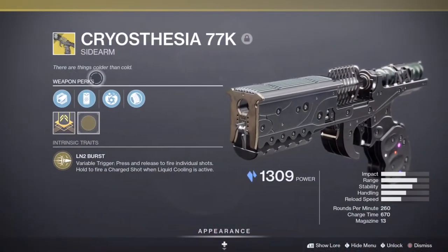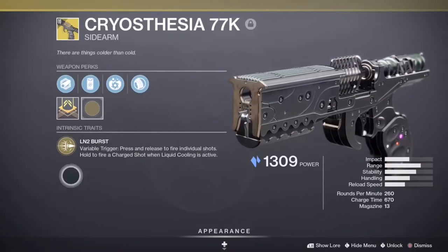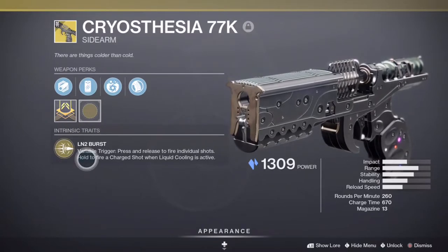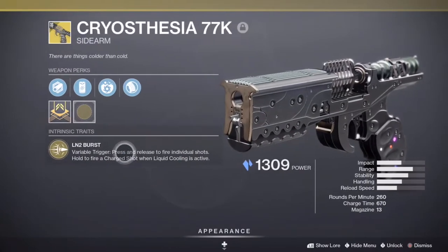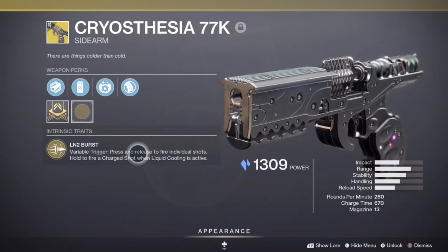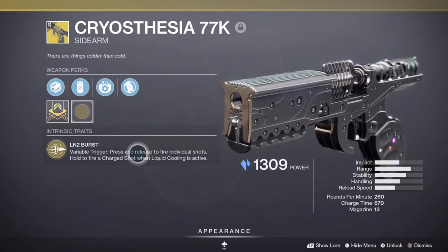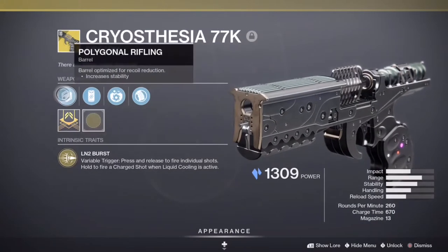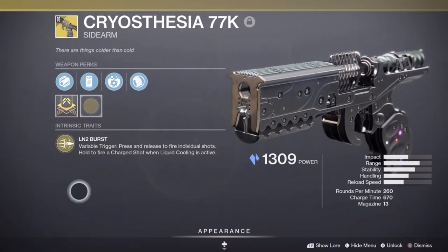The Cryosthesia 77K's special feature is LN2 Burst, which makes it so when you shoot an enemy and press and release the LN2 Burst perk, it will shoot a stasis bullet out, causing the enemy to become frozen. This can work on any target. It's got 260 rounds per minute, a charge time of 670, and a magazine size of 13. We've got Polygon Rifling for stability.